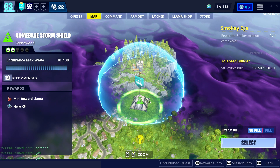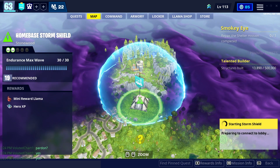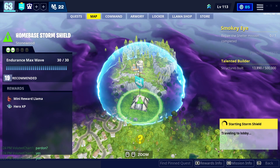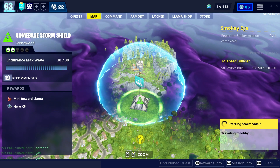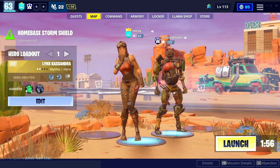What you're going to do first is start up a storm shield. We're going to be loading into Stonewood for this. And we're going to launch in.